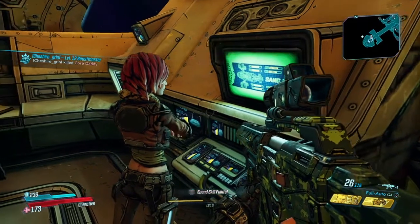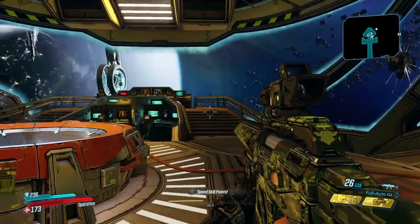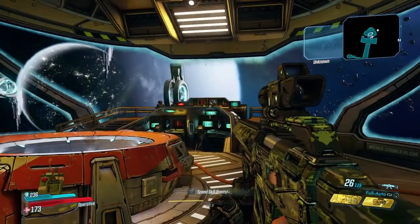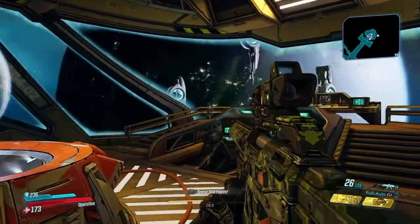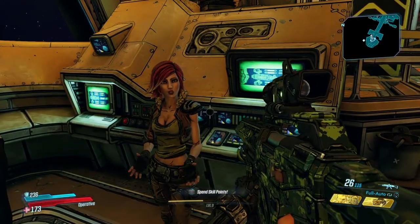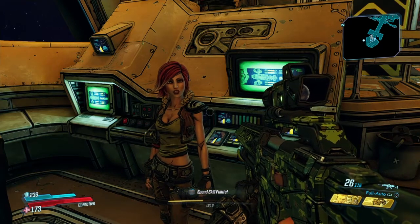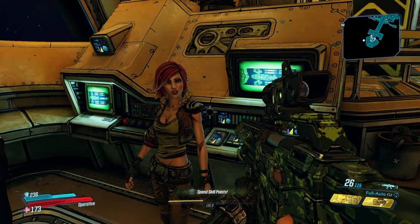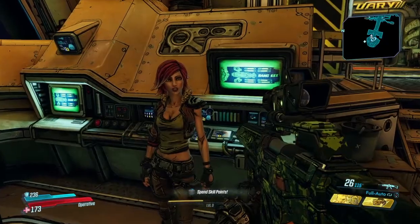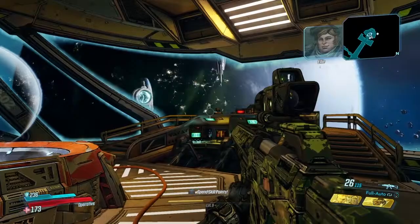We're not picking up any signals from Atlas — Maliwan must be jamming their comms. There's a distress call, they need help down there. Getting Atlas on our side would be a good start to finding the vault. We can back them up — maybe they'll help us, or at least not kill us while we search. The distress call was coming from the city outskirts. We need to get to the surface but we don't have access to the Promethean fast travel network.